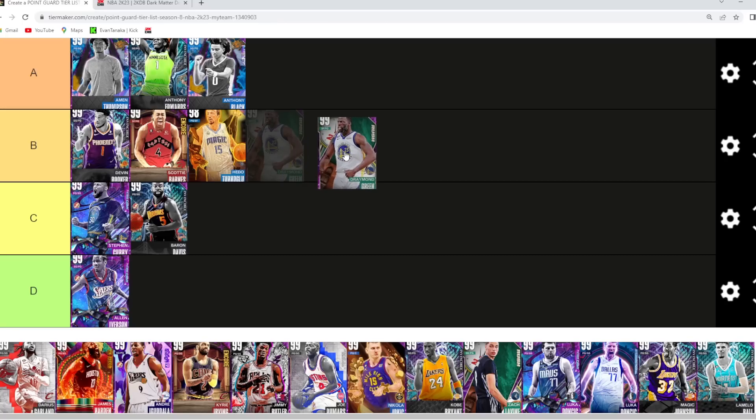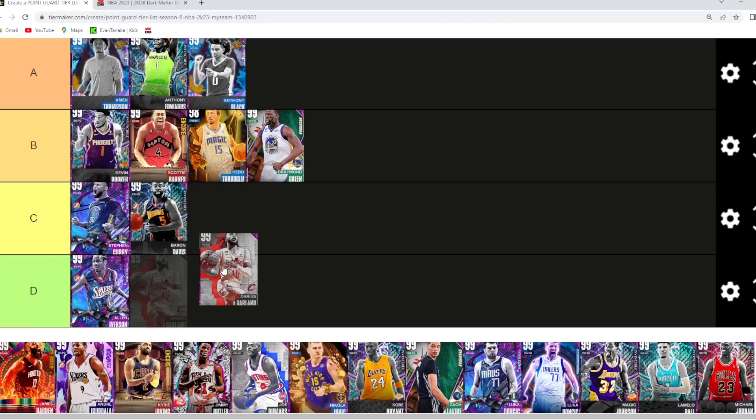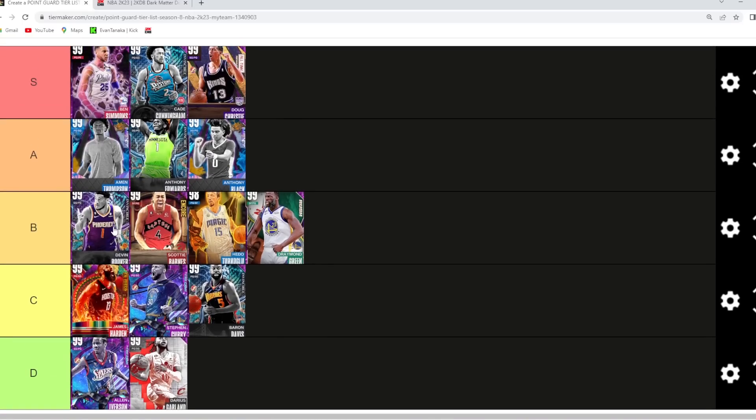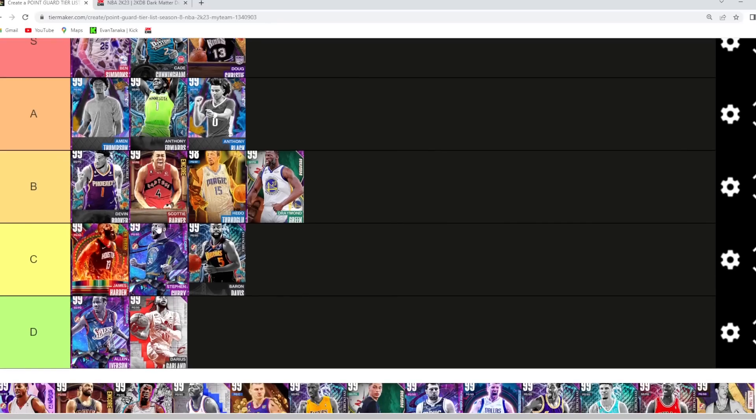Draymond Green I'm gonna go probably high C tier or low B tier — I'll go low B tier for now. He's still good on the defensive end; his jump shot is just very, very slow. Darius Garland I'm going D tier — just an undersized point guard, similar level to Allen Iverson. James Harden I'm going C tier — he's only two inches taller than Curry, so it's not a big difference, and it's not like Harden has some crazy overpowered player model. Still really good offensively, but I don't think he's on the same tier as an invincible Devin Booker, Scottie Barnes, Hedo Turkoglu, or even Draymond Green. Harden in C tier.